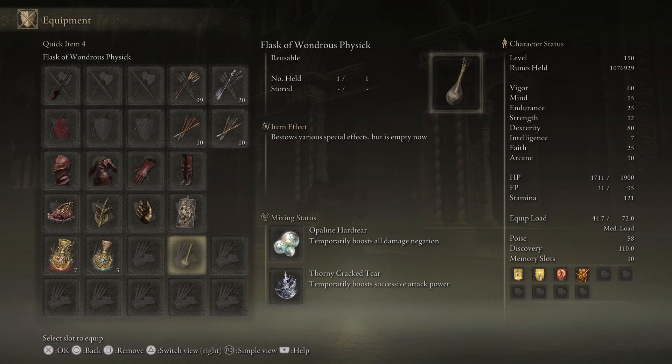And in the Physic, we have the Opaline Hard tier and the Thorny Crack tier. The Thorny Crack tier, Millicent's Prosthesis, and both of the Sword Insignias all synergize really well and go great with this build.